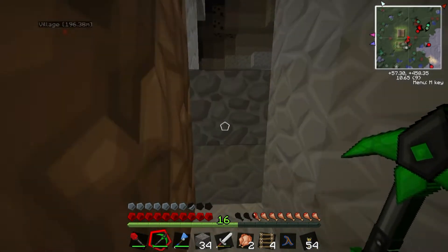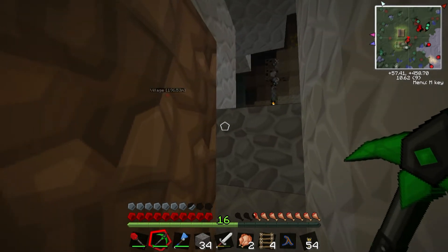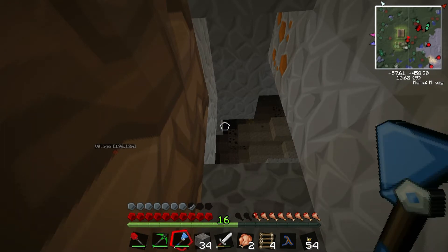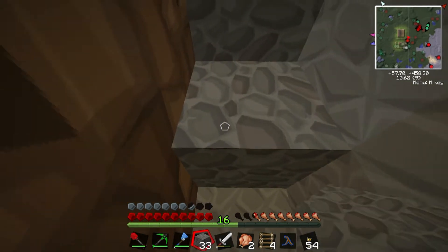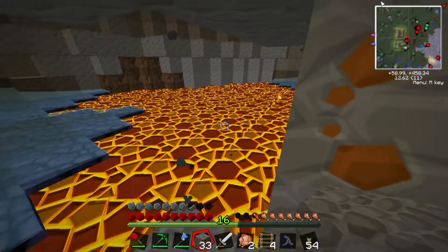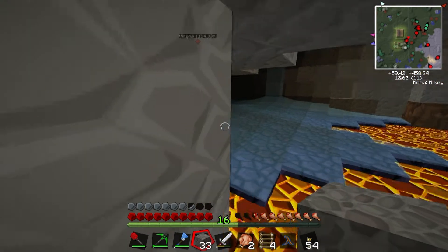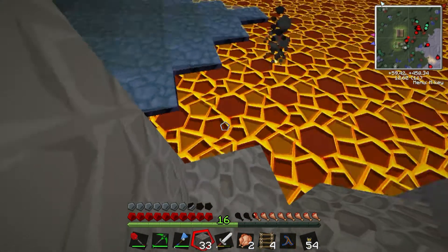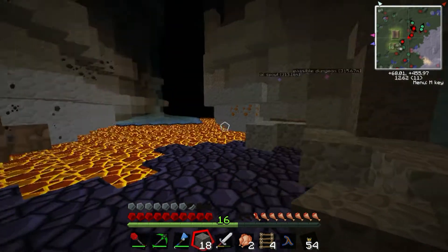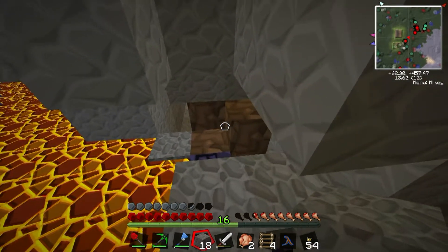Oh, Great Scott. I don't know, this seed is really full of a lot of this kind of stuff. I'm not really a big fan of these chasms and caves and stuff. But I've got to admit, it makes it easy to get obsidian. Yeah, I don't know. Let's go back into my cave. I don't think I really care enough to work this out.